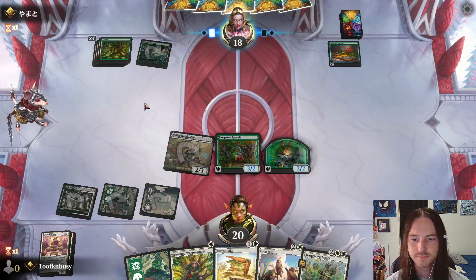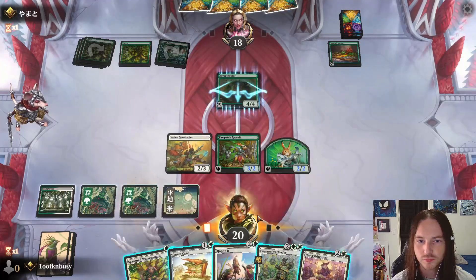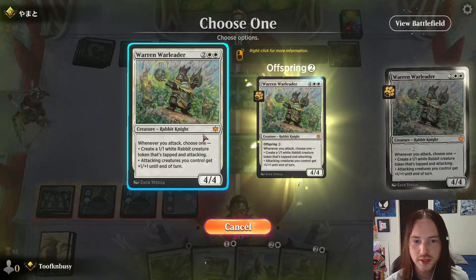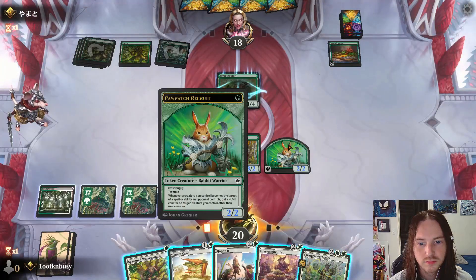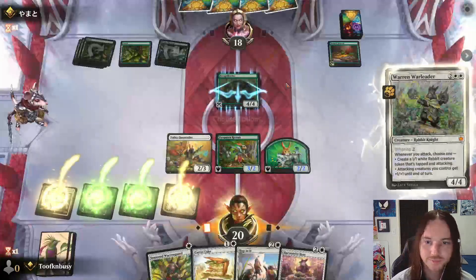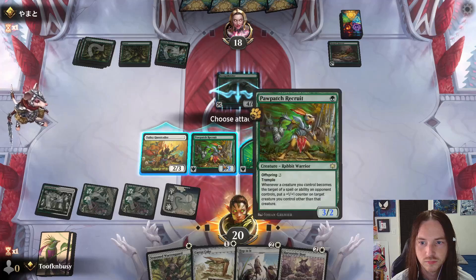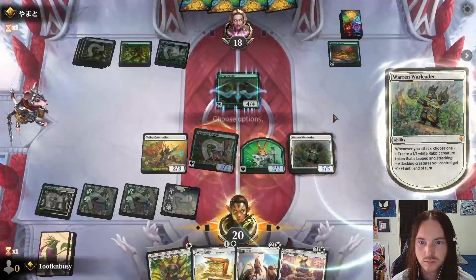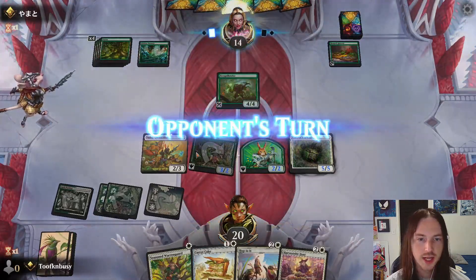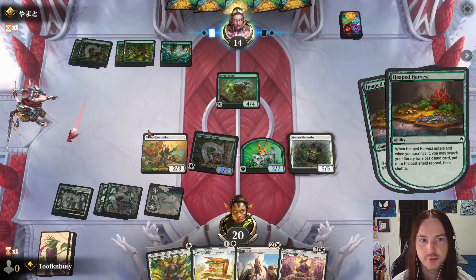His hidden nursery comes in tapped. Scrap Shooter — yikes. Go ahead and get down the Warren War Leader. He takes four — not bad. I didn't want to lose my Valley Quest Caller — if we attack with the quest caller it's rough. He does gain three life and search for lands. Another heaped harvest.